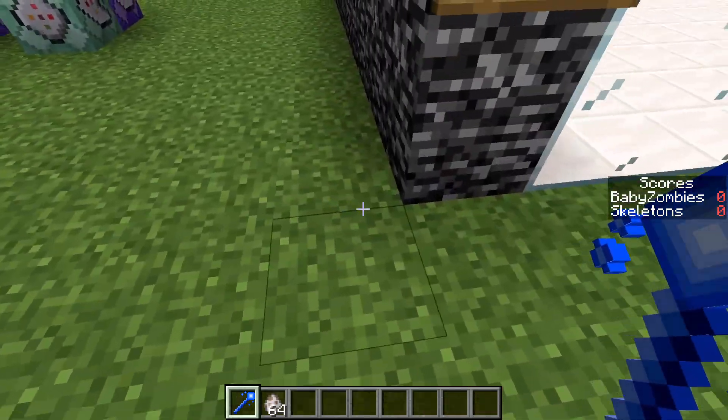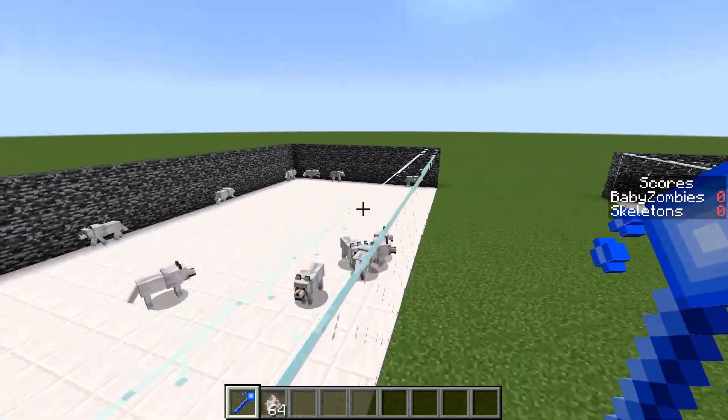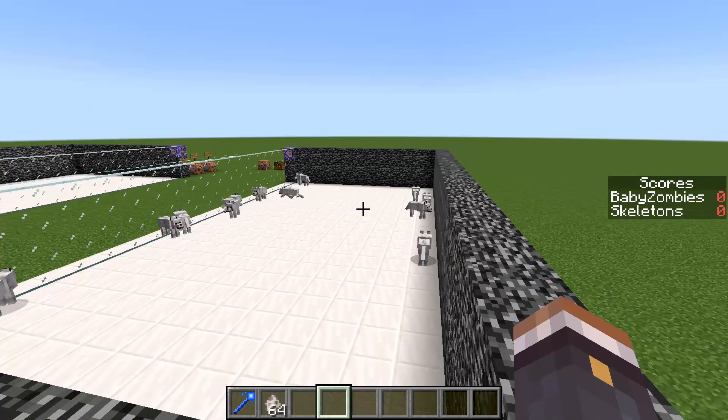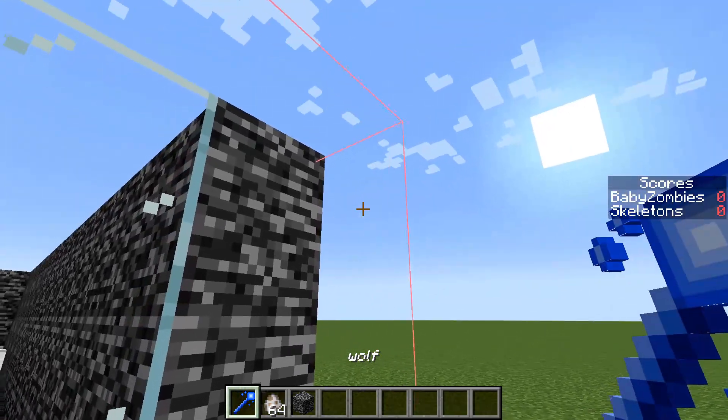Then what you're going to do is go to the corners of the box — right click on the first block, then go all the way over to the other side of the box and right click on the other block. That has now defined the area where the army exists.